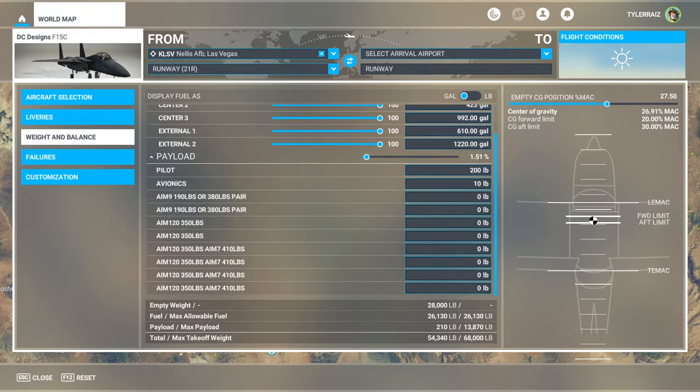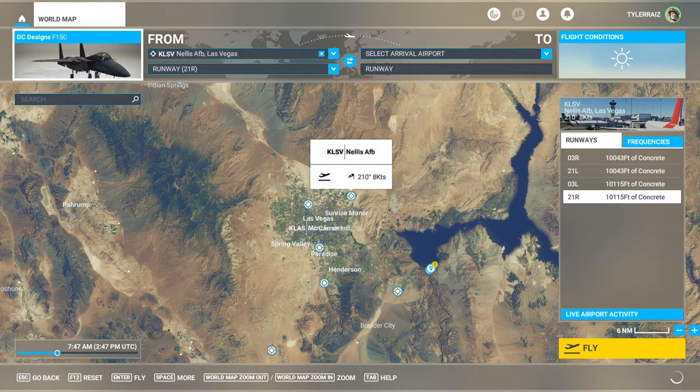I'll keep it fully fueled. I guess I shouldn't feature the weapons since they're not available on the Marketplace version, so I'll leave those off. Basically, you type in 190 pounds to get the Sidewinders, 350 pounds to get the AMRAAMs, or 410 pounds for the Sparrows — but again, just cosmetic.